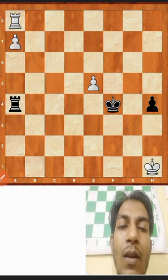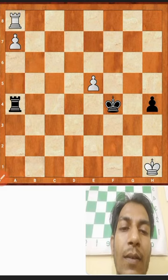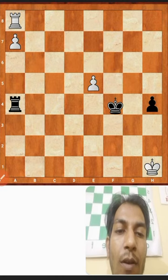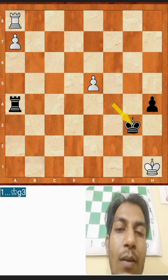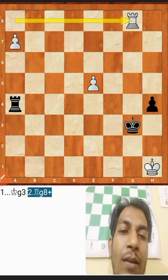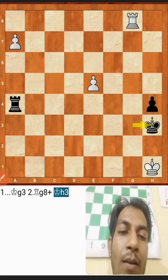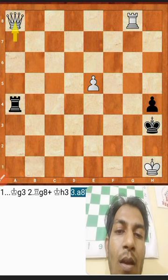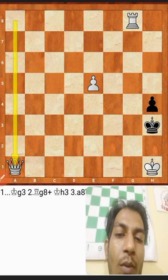Black finds the stalemate idea with king to g3. The threat is rook a1 checkmate, so white has to react specifically by playing rook to g8. Now the black king plays king h3. The problem now is that the queen cannot be promoted — if white promotes to queen, then rook a1 check, and if the queen takes the rook, the game is stalemate.